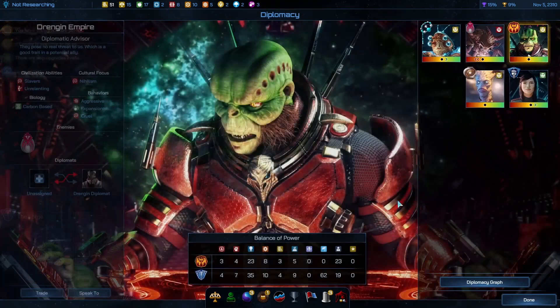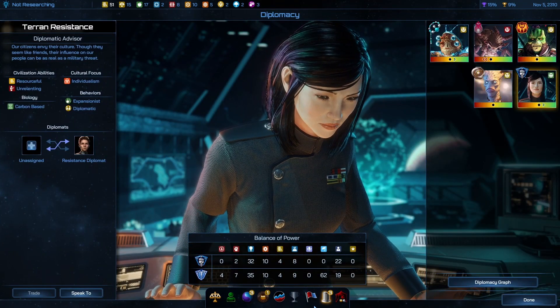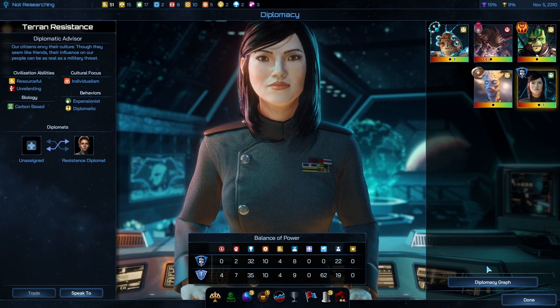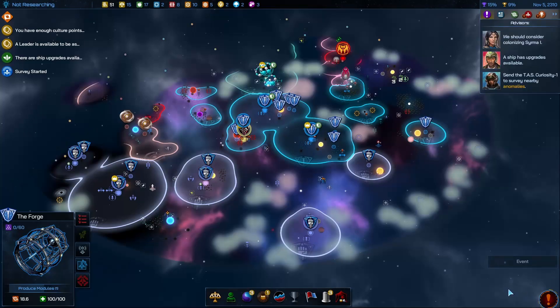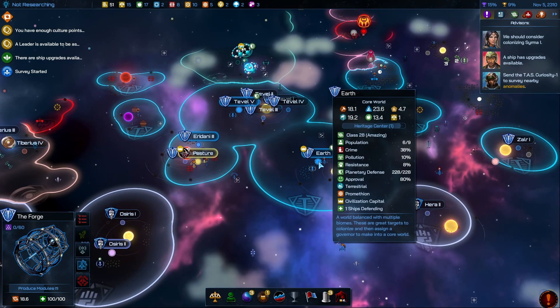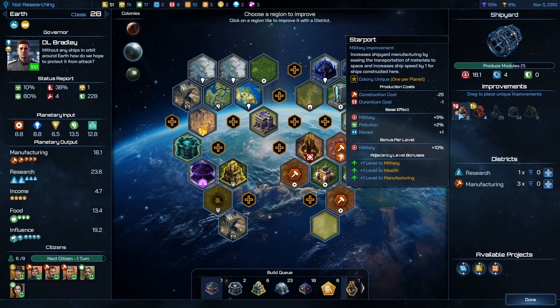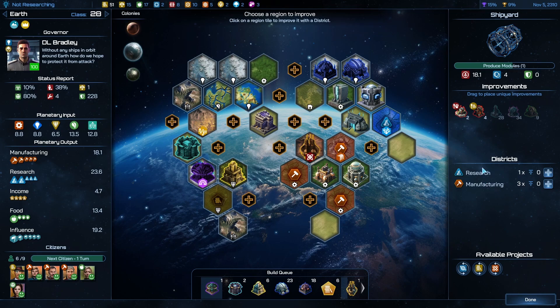I forgot to see the Turn Alliance, Turn Resistance. We can't speak to you at the moment. Let us unlock new structures here on Earth. We can improve our colony. We're building research so it'll take a while.